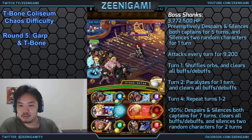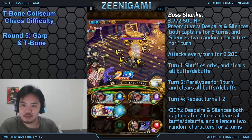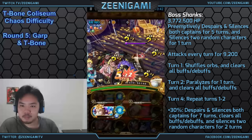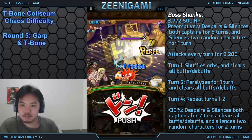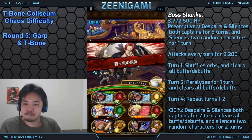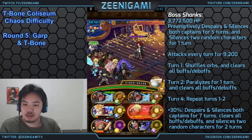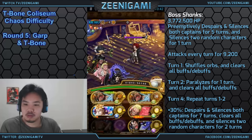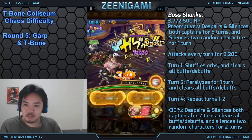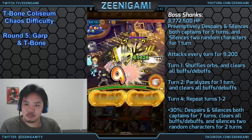Turn 3 is also where you want to use your Marco, if you want to get 2 turns of Marco's orb boost off — you can use Marco's orb boost for 2 turns when Shanks is not going to clear buffs. This team doesn't have a type booster, so our only damage is going to come from Doflamingo's orb boost whenever we do our big burst. We'll have enough health to take a bunch of hits and use both of Blackbeard's captain special abilities.